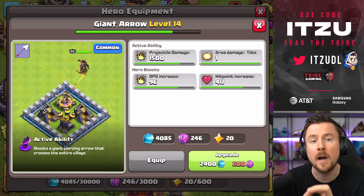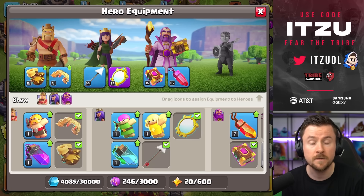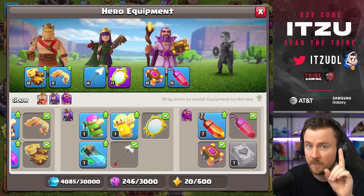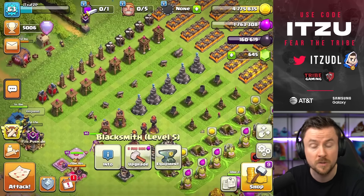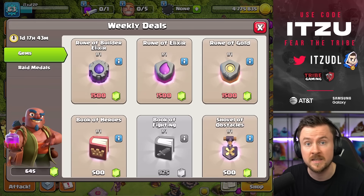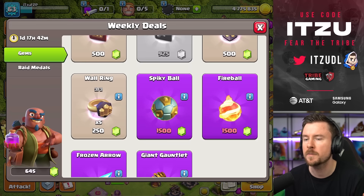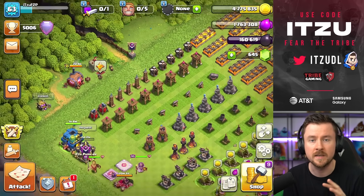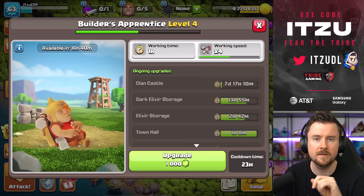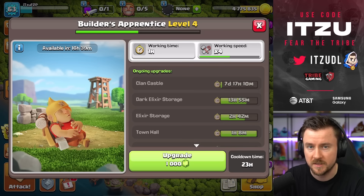You might wonder why I'm upgrading the Town Hall so quickly. There are two main reasons: first, I want to upgrade the Blacksmith, which unlocks more equipment to upgrade and increases ore storage capacity. The epic equipments I'll be going for are the Spiky Ball, Fireball, and Rocket Spear — all damage equipments — but I need to get the common ones upgraded first as well.